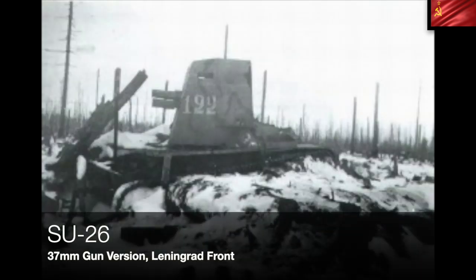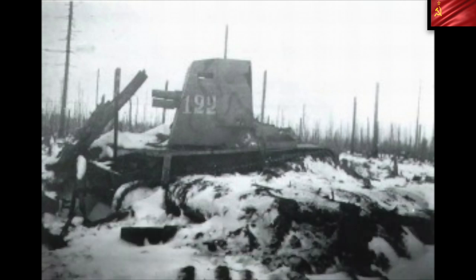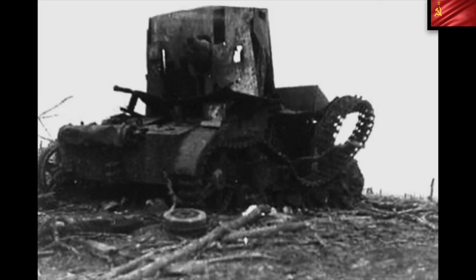The Russians pressed ahead and came up with the SU-26, still based on the T-26, in two versions: one with a 37mm gun and one with a 76.2mm gun. Fourteen of these tanks were built in total — two with the 37mm and twelve with the 76.2mm. They were used on the Leningrad front during the siege — that's a propaganda picture — and were destroyed there. There are no surviving vehicles.